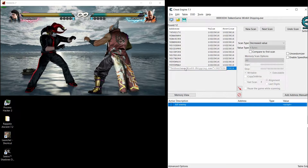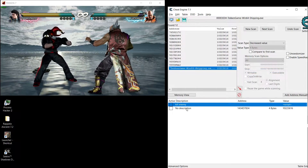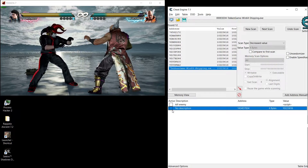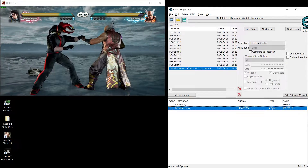This one here — the Tekken win thing — this is the green number, this is what we want. Select it, put it down to the address list, and when you lock it, see — the enemy doesn't lose health; it loses health but gains it back immediately, because this is the address for the health.